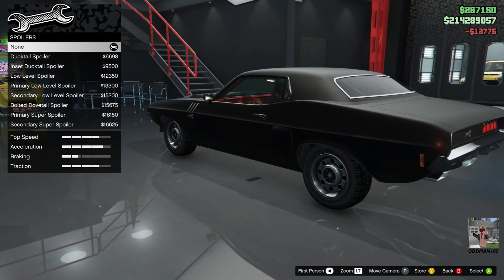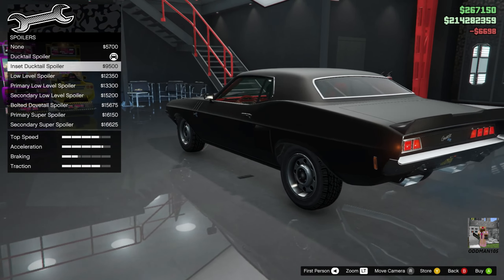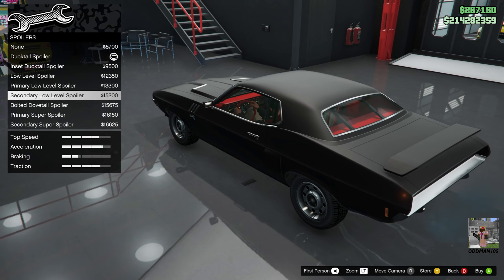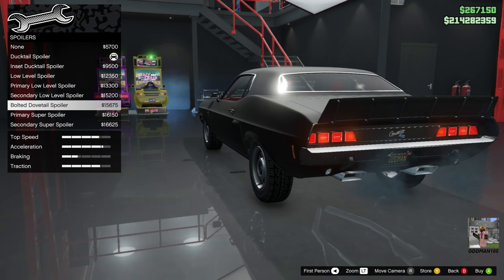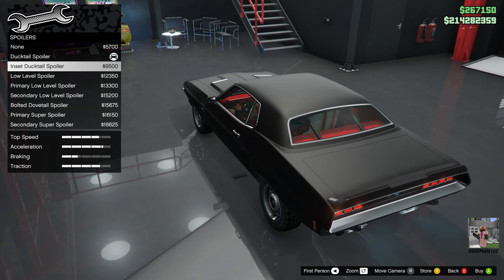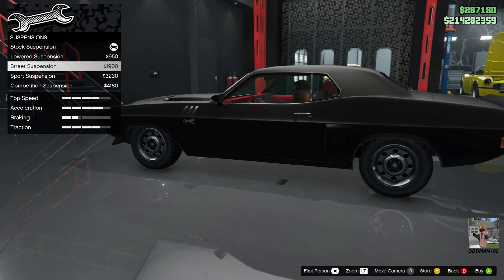Nice — I like it. For the roof, you've got sunstrip options. We're not going to do louvers — look at the size of those, that's just ridiculous. No vinyl roof either. We can do a sunstrip, sure. For skirts, we've got custom primary, secondary, and ridged — I think we'll go primary ridged. For the spoiler, we've got to put a classic ducktail on this. You've also got inset ducktail, low level, dovetail for a drag build, and primary/secondary super options, but we'll stick with the classic ducktail. For suspension, let's go street on this one.